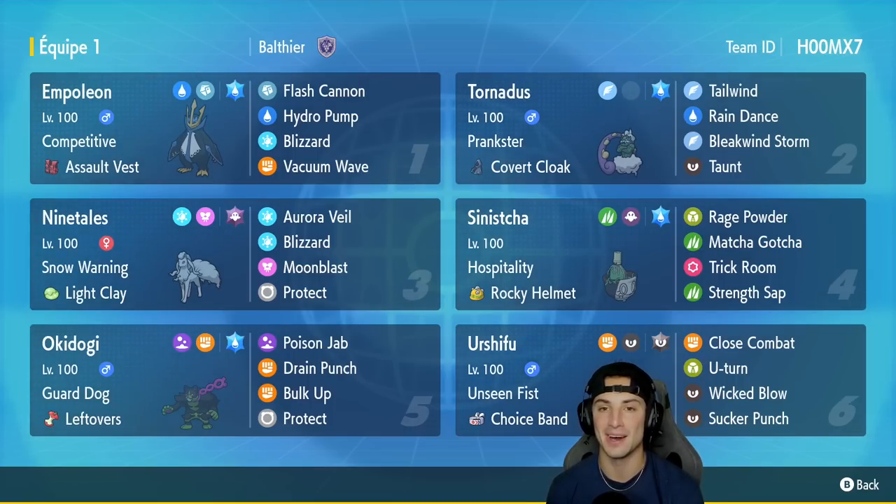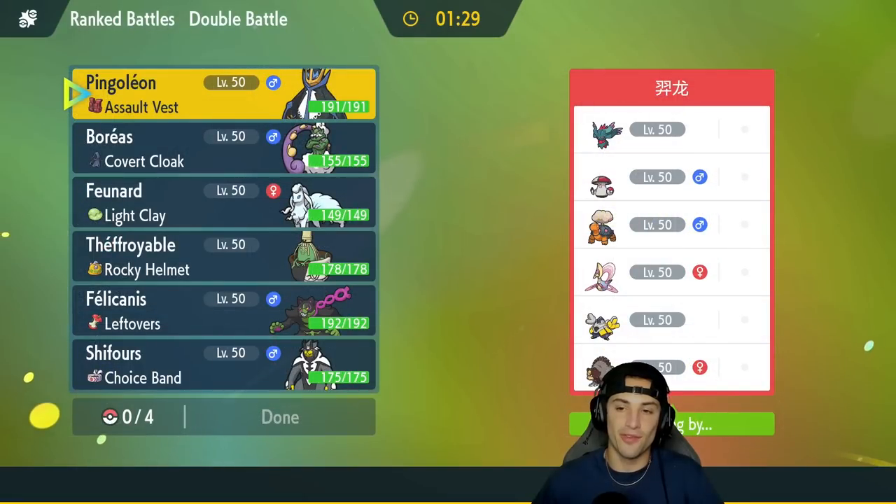Our final slot is the Dark and Fighting Urshifu with Choice Band as its item and Unseen Fist as its ability. It's got Close Combat, U-Turn, Wicked Blow, and Sucker Punch. This thing hits like a truck — can't wait to use it as a back-end Pokemon. The rental code is in the top right corner. Let's hop onto the Regulation E ladder and showcase Empoleon in some ranked battles.